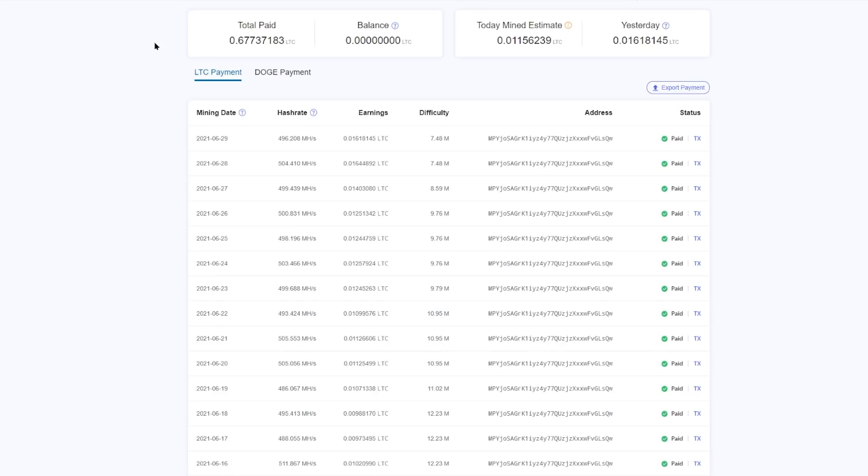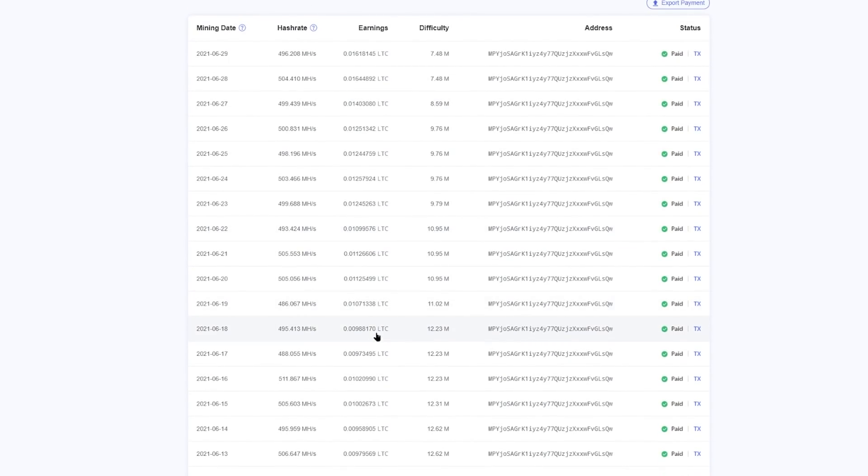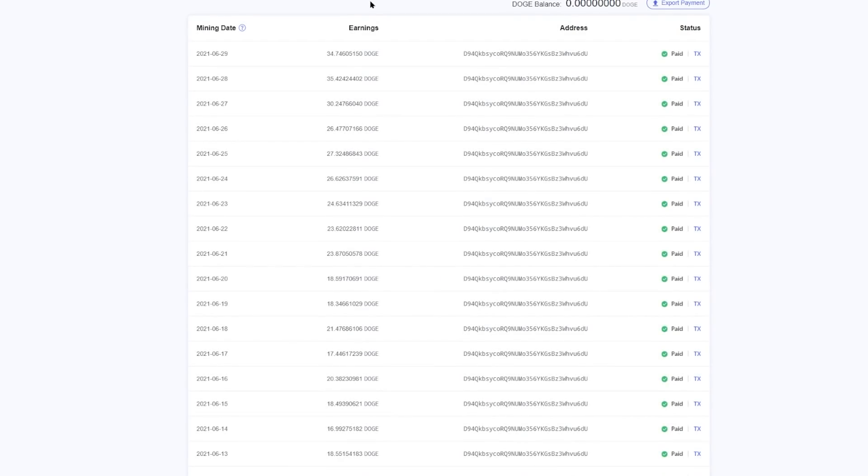Looking at our LTC payments, we're getting 0.016 Litecoin per day, compared to previously earning around 0.009 to 0.01 Litecoin per day — not quite double, but getting there. On the Dogecoin side, payments have gone up to about 35 DOGE per day, compared to previously sitting in the high teens to low 20s. So again, not quite twofold but getting very close, and a lot of that is due to the significant difficulty drop we've seen on the network.